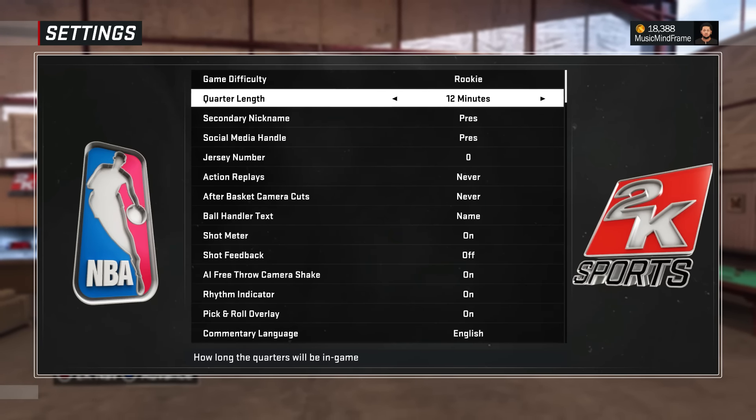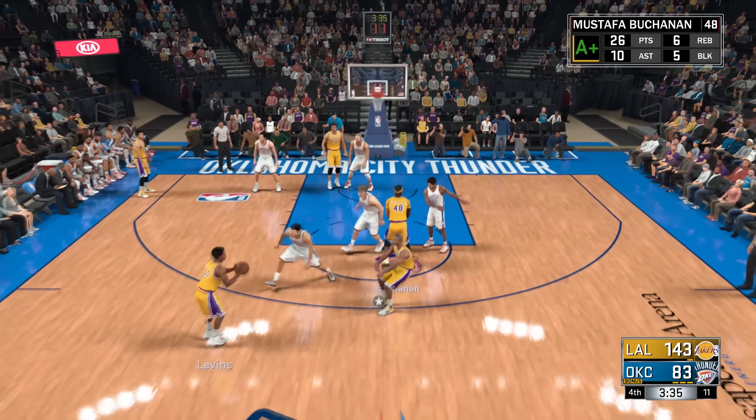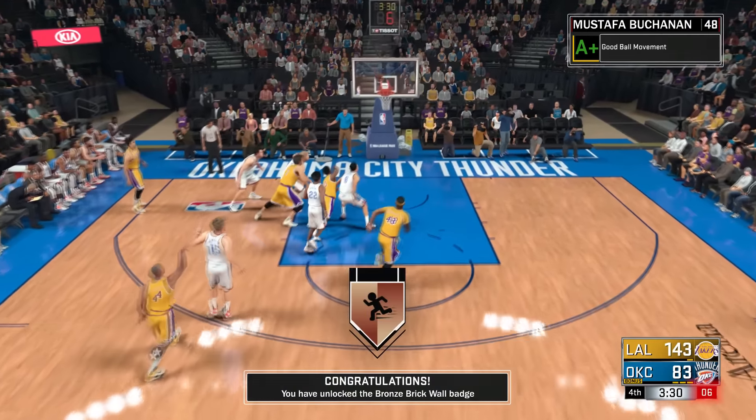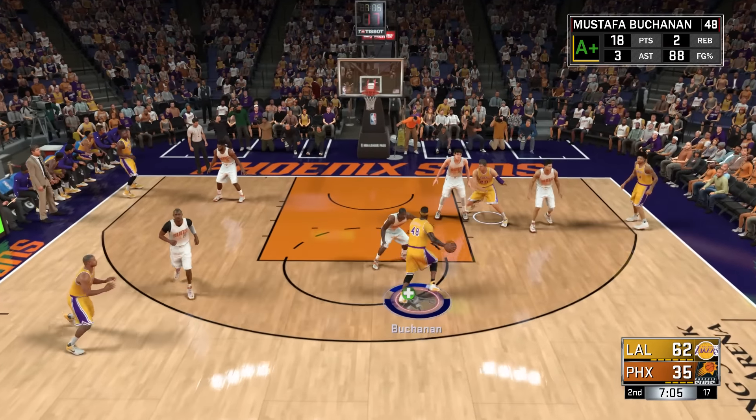It took me seven games to get Bruiser and five to get Brick Wall. If you still need Brick Wall for your guard or small forward, an annotation will be on the screen right now as well as a link in the description.